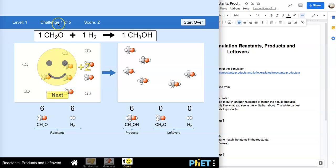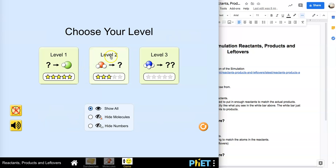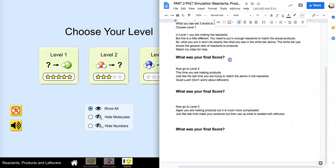Okay, there are five levels — five challenges. You'll hit next and do the next one. Yours are going to be a little different; it's going to start over and be different. I want to know what your final score is, so put your final score in so I know what your score was. How many out of ten points did you get? Then we're going to go to level two.